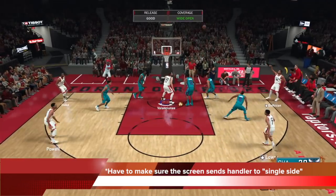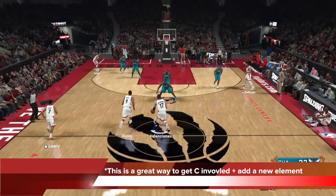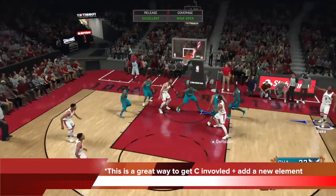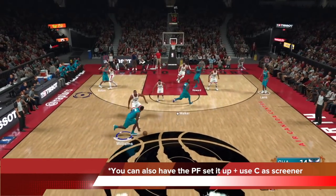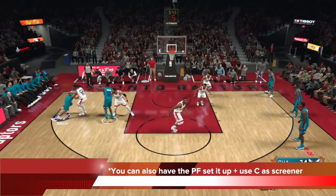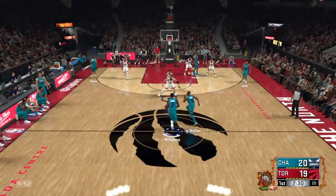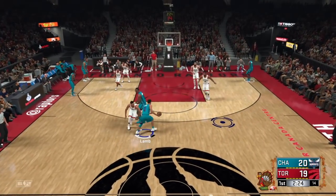With the roll man driving to the paint and the wing filling the top, those three movements with the corners completely occupied really hurt the defense. When you set this twist screen, it has to be sending the handler to the single side, which opens up the defense to give you looks anywhere on the court — either corners, the dive, or the drive. This is also a great way to get the center involved. You can also have the power forward set it up and use the center as the screener, but that takes away the twist aspect — it goes back to the beautiful reverse I showed yesterday. I do suggest bringing it up with the center and trying this out.